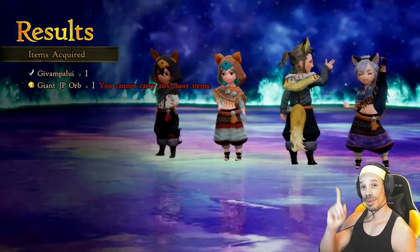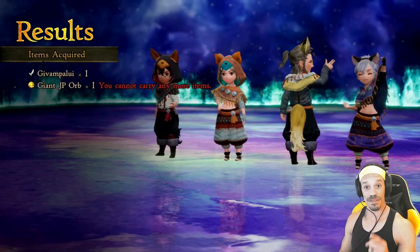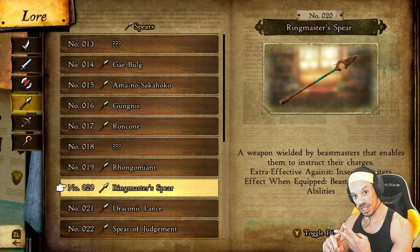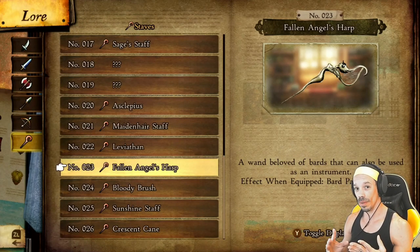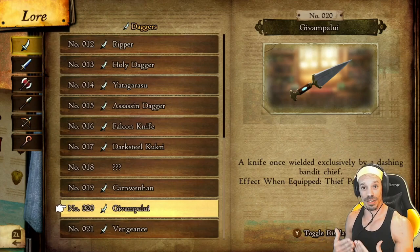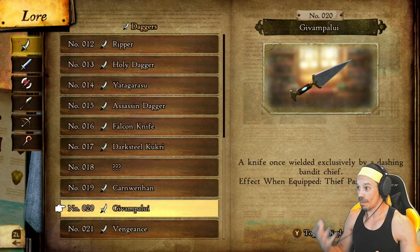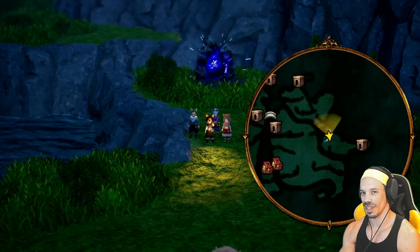There you go — I got Bernard's knife, the Givampalui. This knife has Thief passive abilities. In fact, you can get all these classes' weapons from this portal: the Thief weapon, the Beastmaster weapon, the Gambler weapon, and the Bard weapon. Every one of these weapons, when equipped, gives said class's passive ability. For example, the Givampalui has all of the Thief class's passive abilities when equipped — so every attack with this dagger you're going to mug and have a better chance of stealing rare items. Imagine if you had two per character.